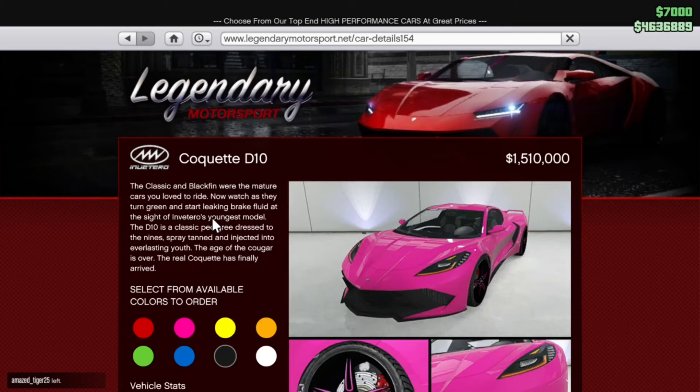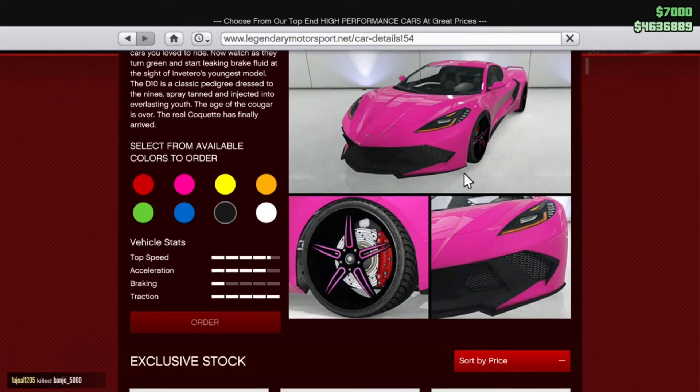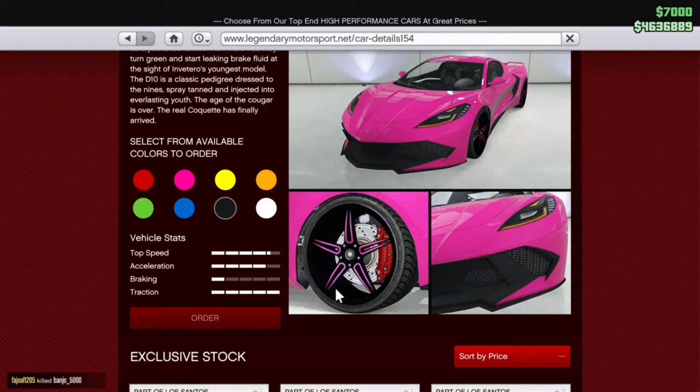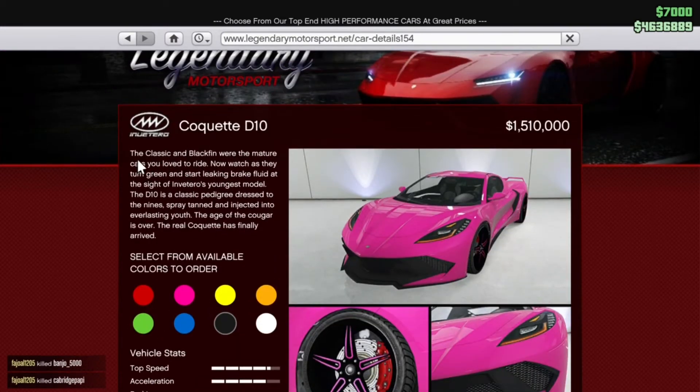Moving on to the vehicle of today's video — the Cocker D10. I'm super excited for this one — £1.5 million. I'm going to buy it, customise it for you guys, just so you can see what it's like so you don't have to waste your money. I think it looks excellent — it's pretty much an exact replica of the 2020 Corvette.